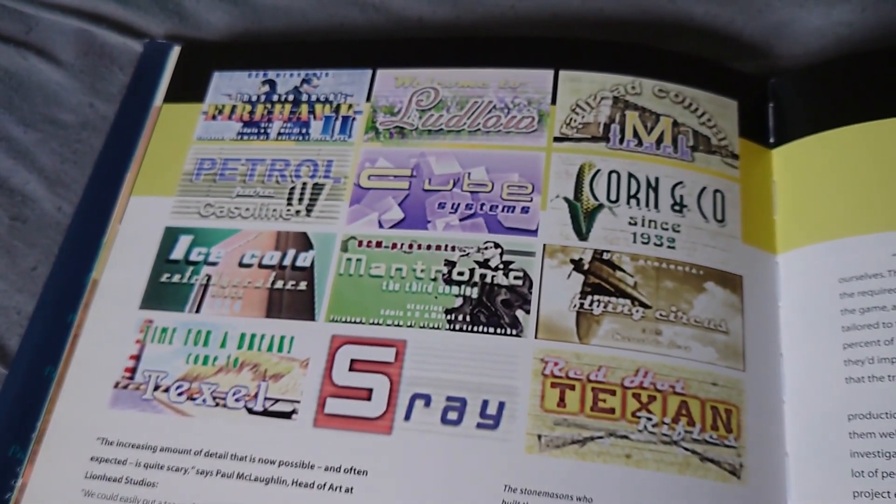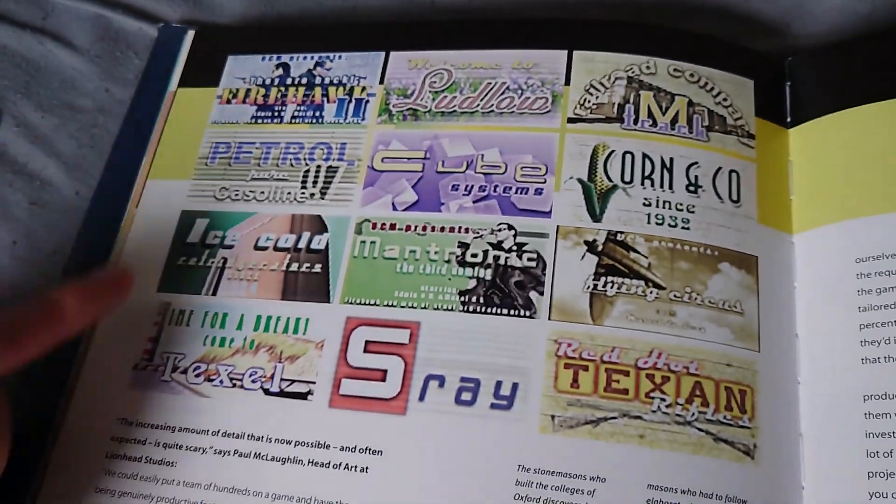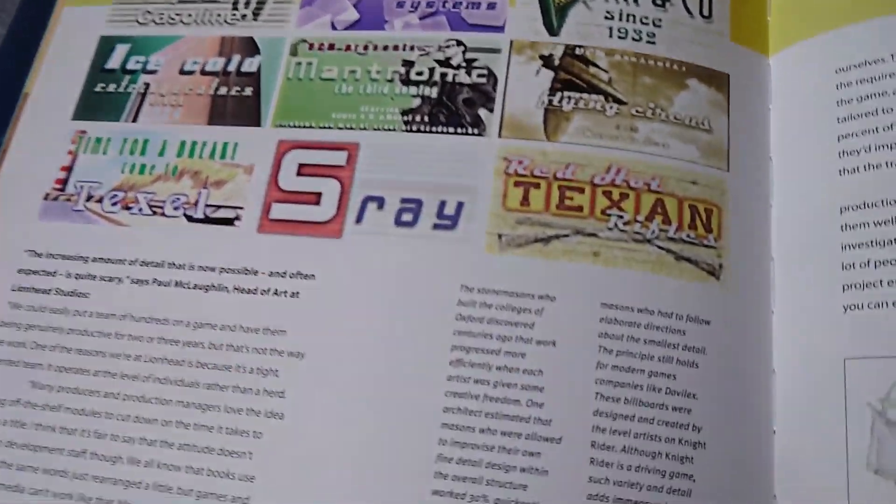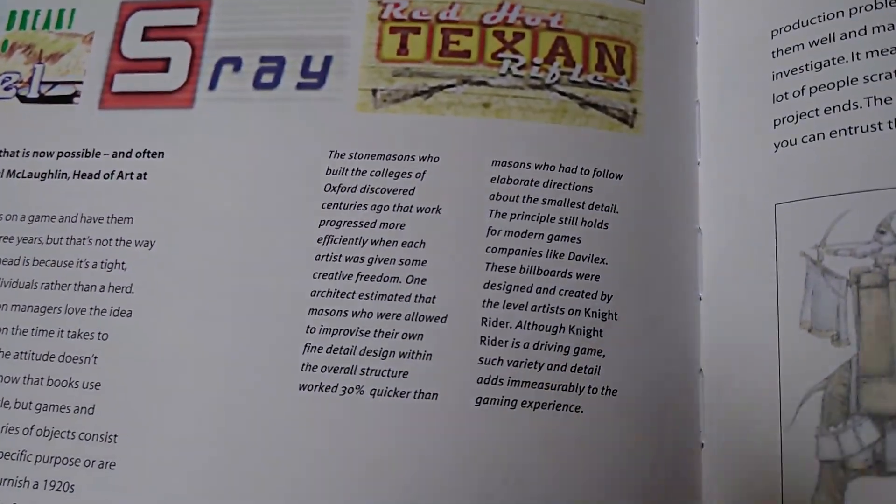Here's something I just noticed — here are the billboards in Knight Rider. I don't even recognize these except Air Spray. And here's the text that accompanies these if you want to pause the video.